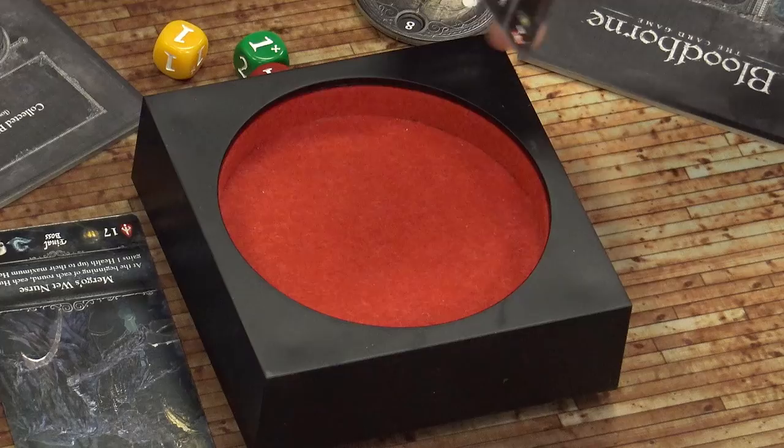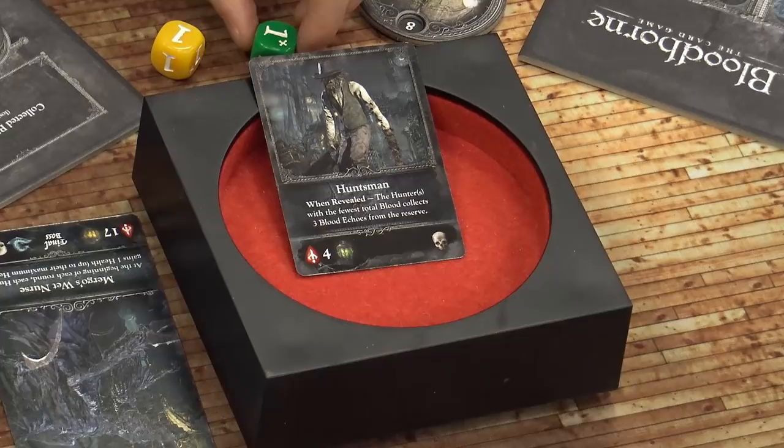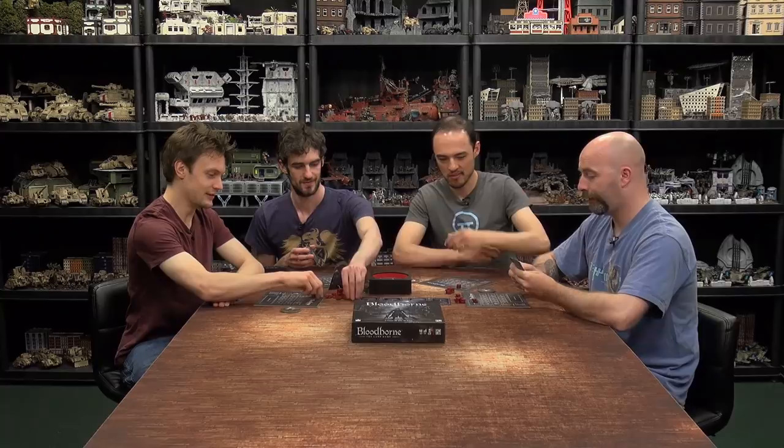We reveal the first monster — the Huntsman. It's quite an easy one to start off with, only got four health. When revealed, the hunters with the fewest blood collected get three blood echoes from the reserve. So we actually all get three blood echoes — that's pretty lucky. It has four health points and uses the green damage dice, so it's the easiest monster to start off with.